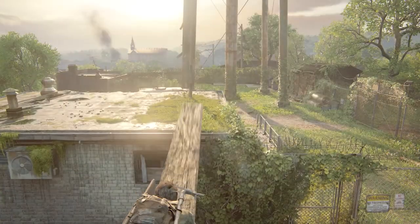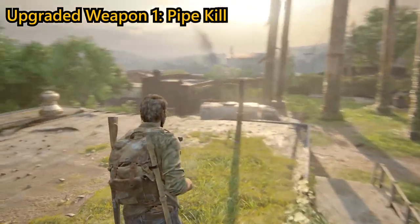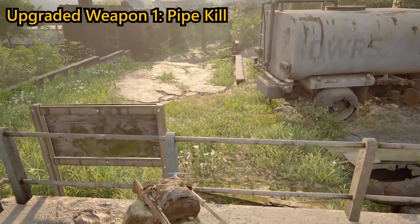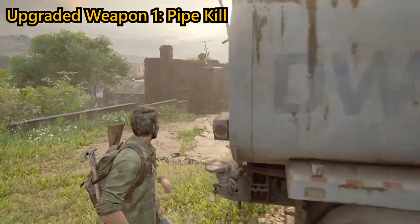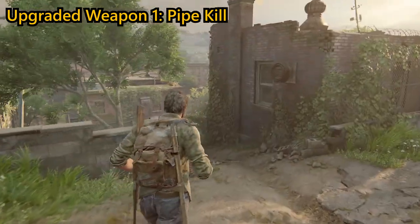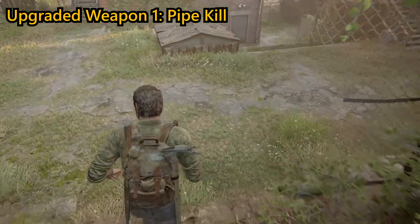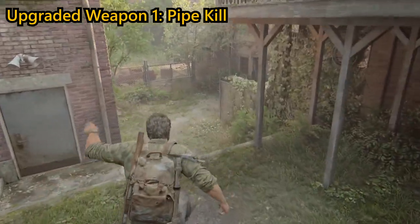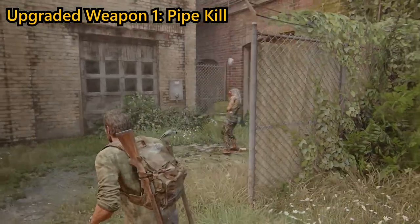We're going to list off all five melee weapons that are required, so make sure you stick around to the end of the video. Every single one of them just gets upgraded with x1 binding and x1 blade. The first upgradeable weapon is the pipe that you can collect — that's also when you can do your melee upgrades. You've already seen me pick it up in the footage. There are a couple of clickers waiting down here to ambush you, so simply go around, give them a swing to the side of the head with the pipe, and then move on.